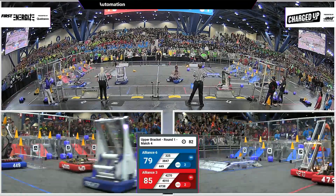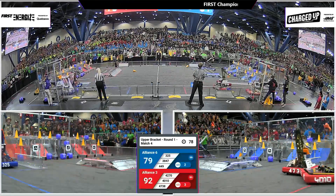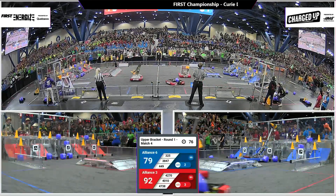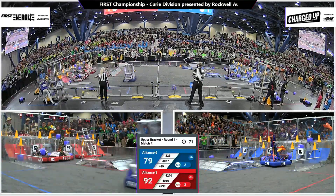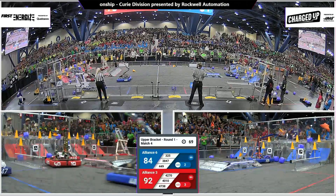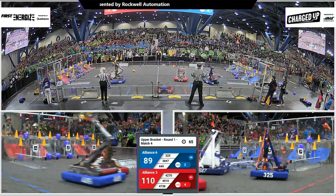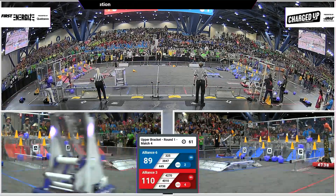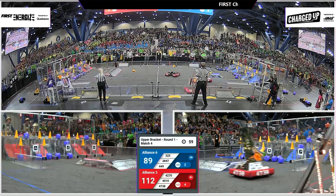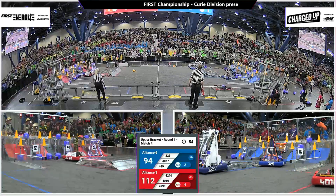Those cubes have been popped up there by Spectrum, putting them in a place where other alliance partners can pick them up and rearrange them as necessary. Meanwhile, 4738 Petrobots looking to put down a cone in the middle row. Red alliance has 110 points on the board right now with 64 seconds remaining — they've got four links created. Blue alliance has many link opportunities and an awful lot of game pieces; we'll see if they can start to rearrange.